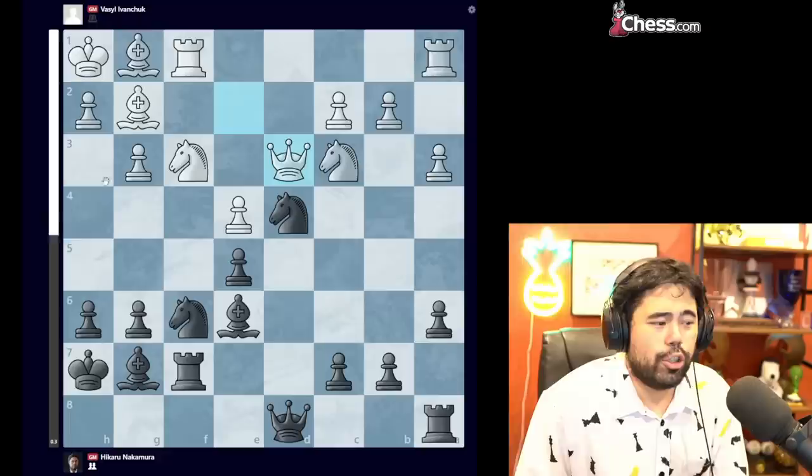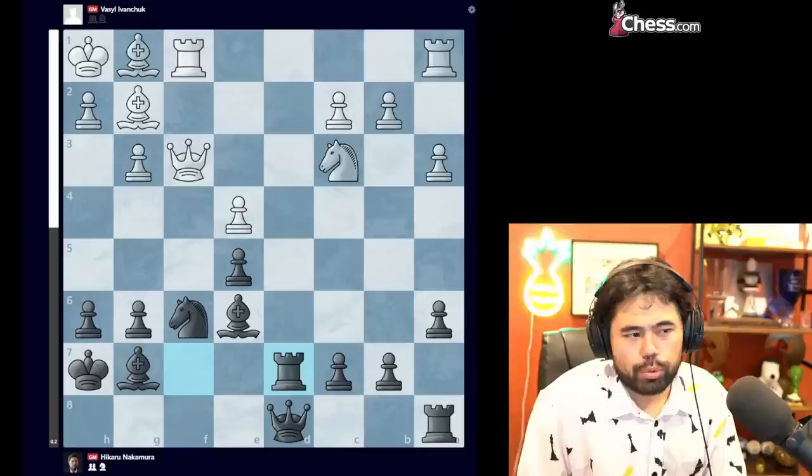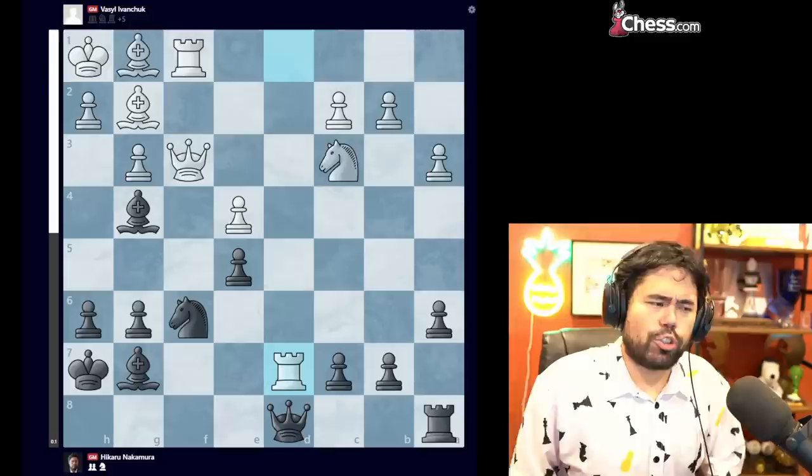In this position we get queen to E2, now I go knight to D4, and here queen to D3 is played by Vasily. Knight D4 really breaks the harmony of the position, but at this point since this was played in a match format, I felt really good. So I decide to trade. He takes with the queen, I go rook D7, trying to claim the open D file. Rook AD1 is played, and now I go bishop G4, takes, and here I make a slight mistake.